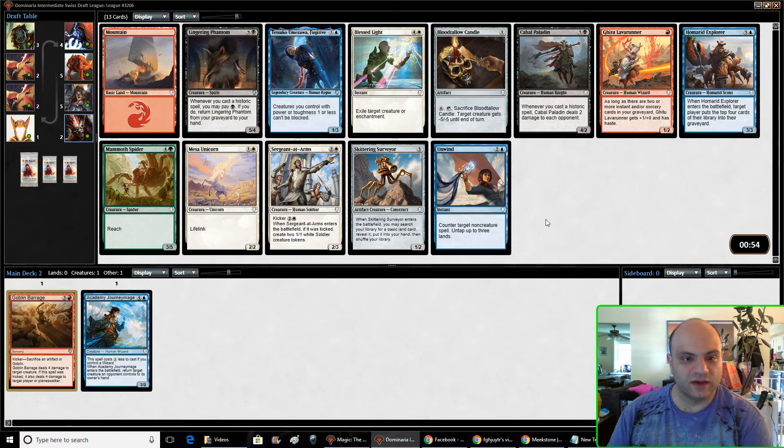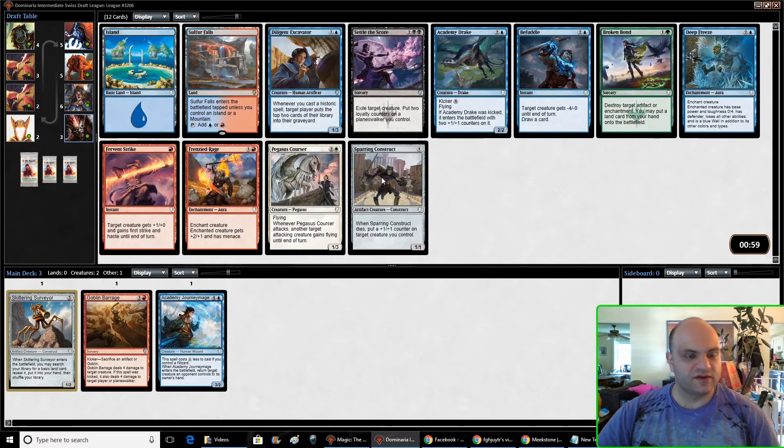Candle is okay. This card doesn't seem super good, although it is a legendary, which matters a lot. Surveyor is really good — never disappointed in this card. This is one of those cards you're always happy to draw. Even if you don't splash, it's still really great. I think I'm going to take the Surveyor there.